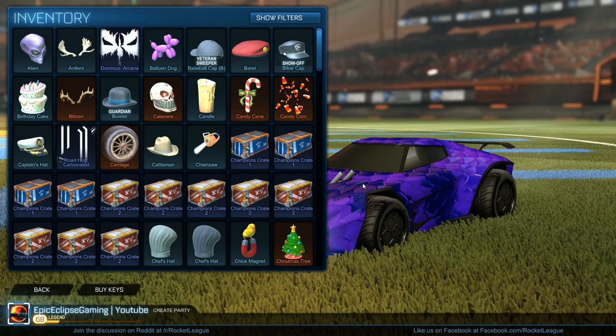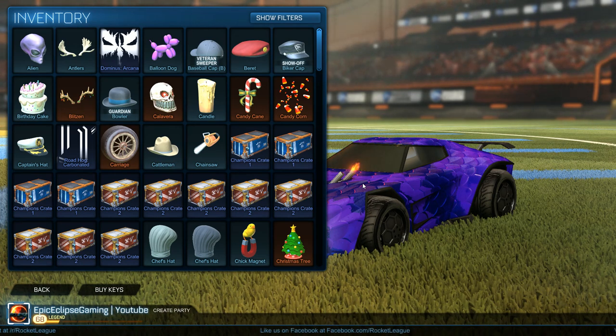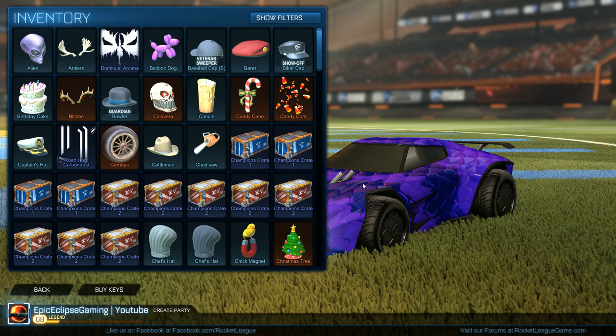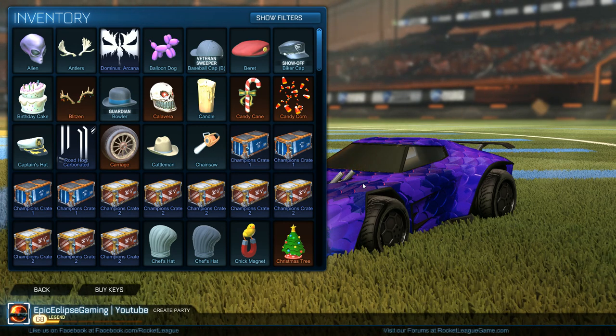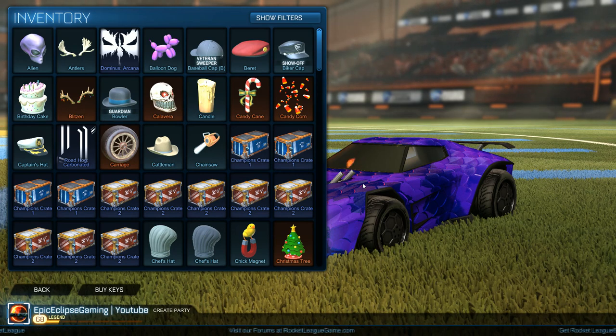Hello everyone, Epic Clips here and in today's video we're going to be doing Rocket League crates unboxing. We have 12 crates here in total — four blue crates which are Champion Crate 1 and eight red cases which are Champion Crate 2.